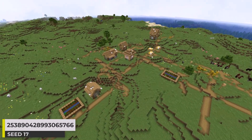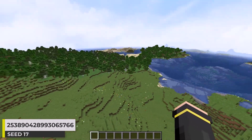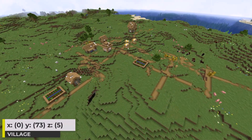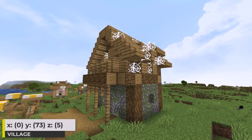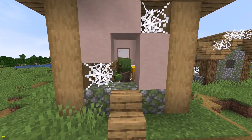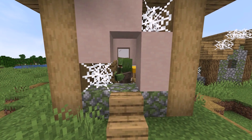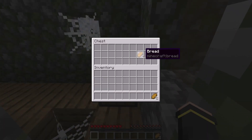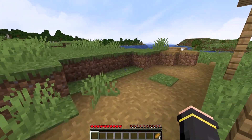Now let's check out this abandoned zombie village. It generates in a nice big plains biome. The village is pretty small, but despite its size it's still quite special — villages have just a 2% chance of generating as an abandoned village. This building here is a tannery with some bread to give you some food to start your adventure in this world.